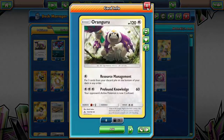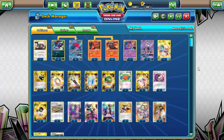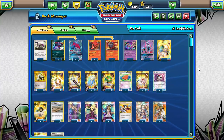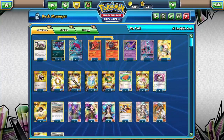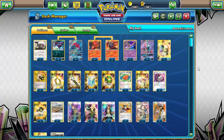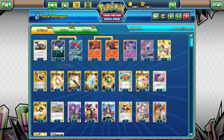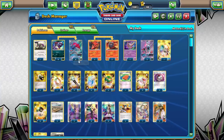Let's get into the numbers. We're running one copy of Oranguru — the Resource Management one. The attack puts any three cards from your discard pile on the bottom of your deck in any order. This is our method of recursion for special energies mainly, since Special Charge is unfortunately not in this format and this deck relies on four DCE. The Oranguru is mainly for DCE recursion but can be used other ways as well. Four-four of Zorua and Zoroark, since that is exactly what this deck is centered around.